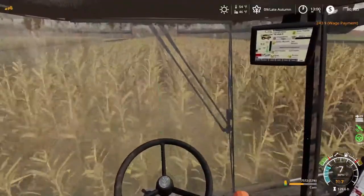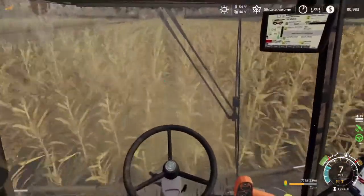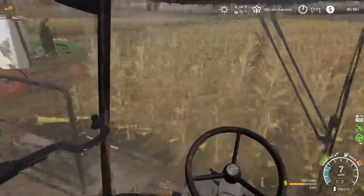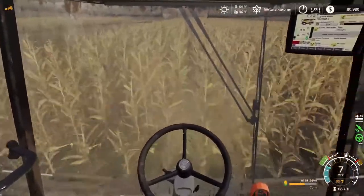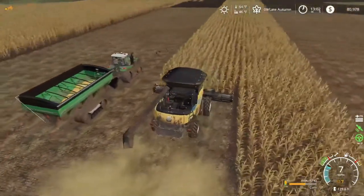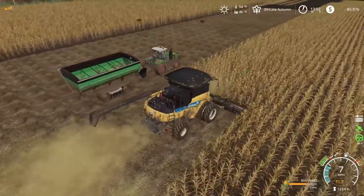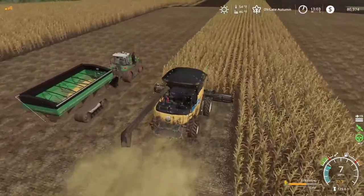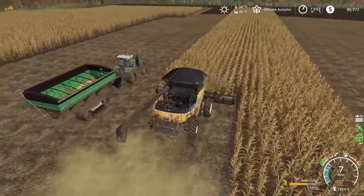Welcome back to Farming Simulator 19, my name is Drake, I am the Farming Aviator. We are on Flint Hills - sorry to hear my dog barking in the background. We are in the midst of corn harvest, we got this field mostly done. You can see we got new equipment - the green cart is ours, the Fendt tractor is not, that is a demo. We got a lot of work on this new field to do, let's get to it.